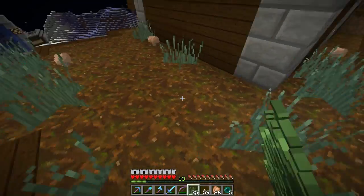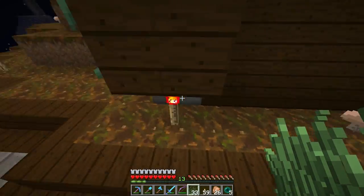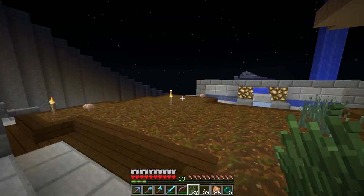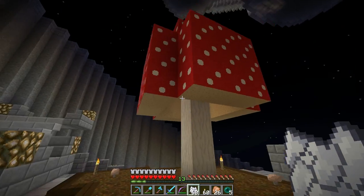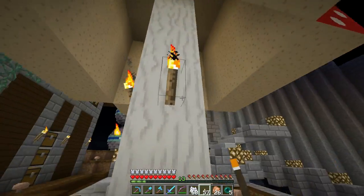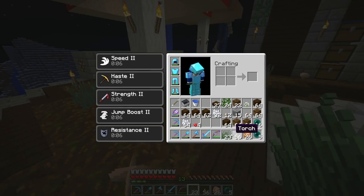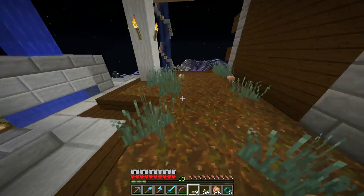We'll throw some grass in around it so it'll kind of look like a lived-in area. Let's grass this up and put some grass around these torches too — cover them up a little bit. It's starting to look like a thing! Let's grab some red mushrooms because they really add a lot of color and contrast. Boom — oh yeah baby that looks great! We'll put them one level higher up inside here too — that'll add a little bit of light and put some more grass in.